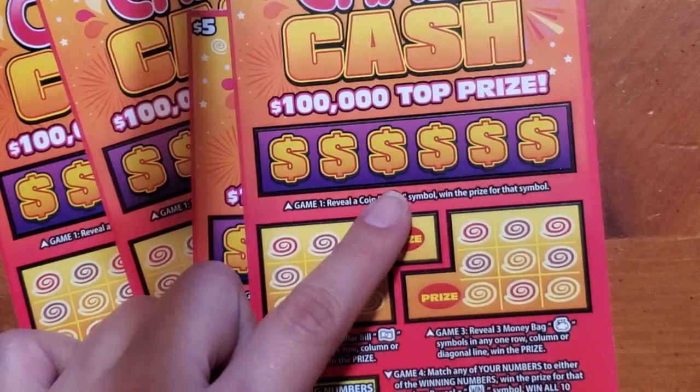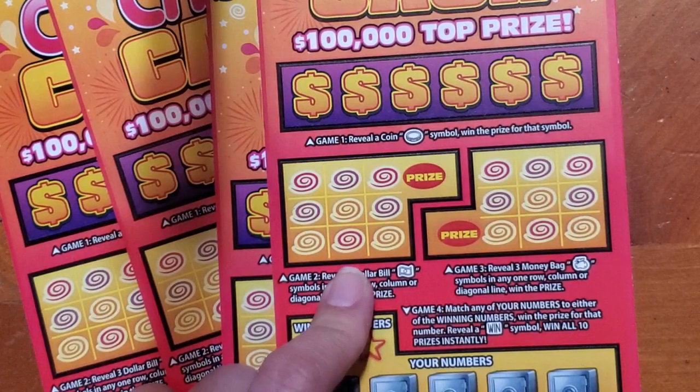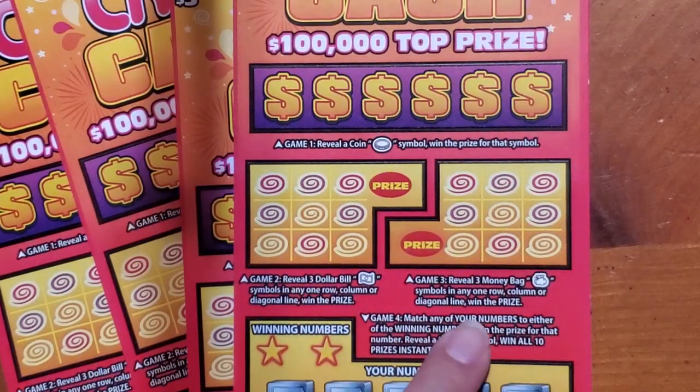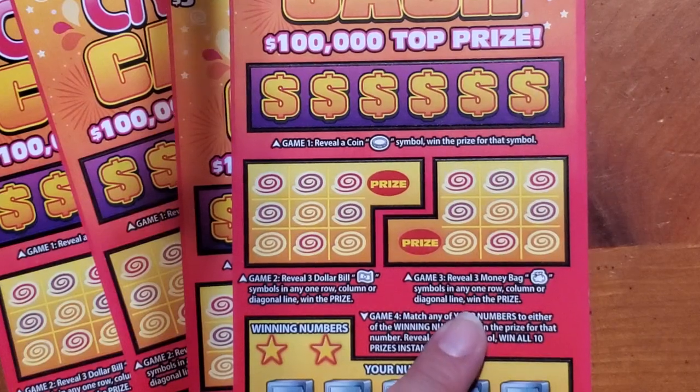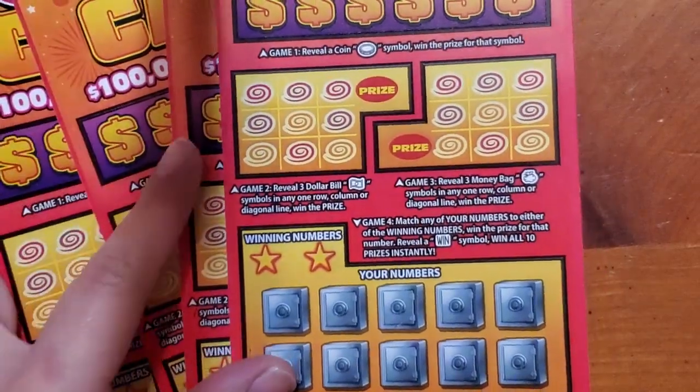So on this one, the first game, you gotta find a coin symbol to win. On this one, you need to get three bills in a row, column, or diagonal. On this one, it's a money bag in a row, column, or diagonal. And here you just have to match to win, or get the wild symbol for a win all.